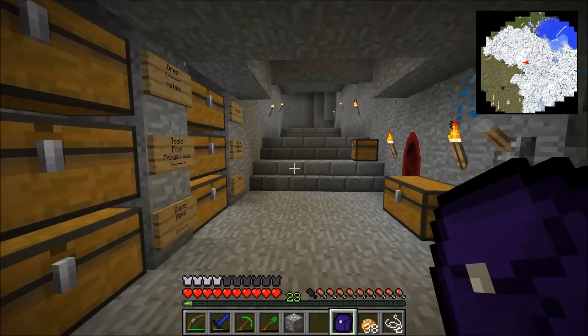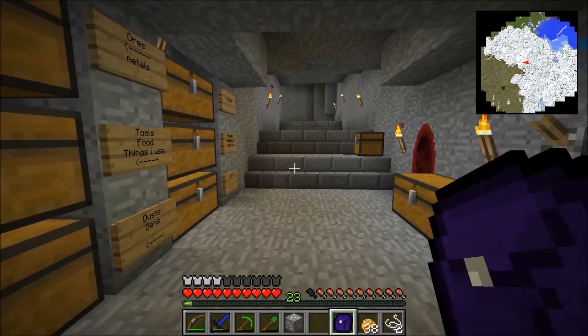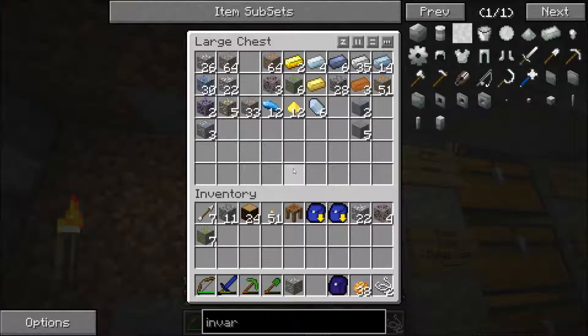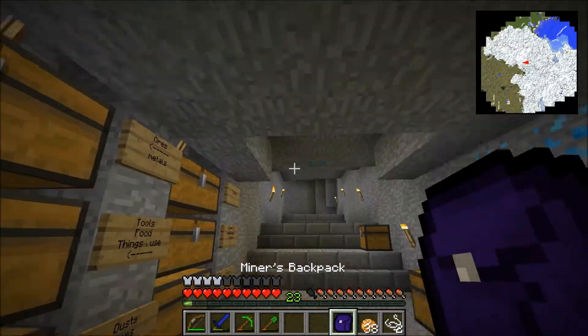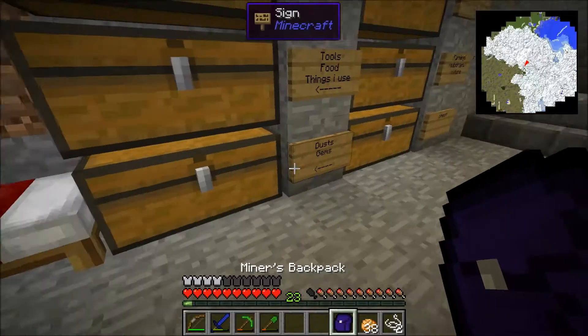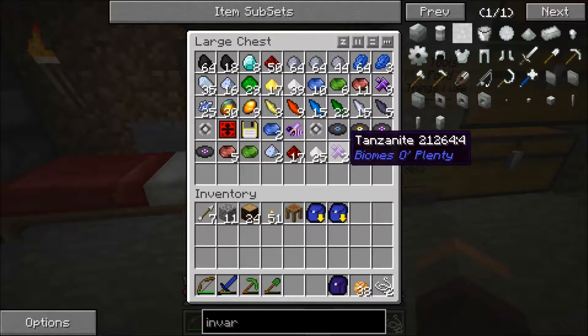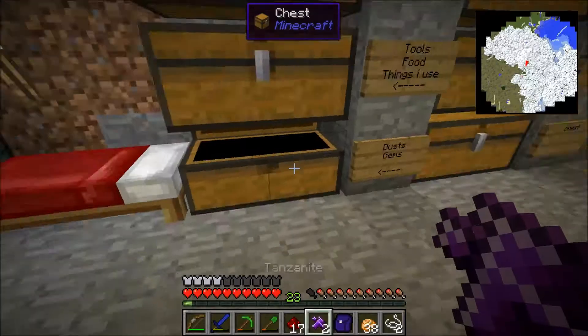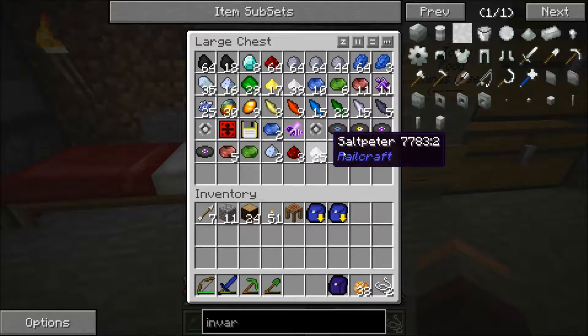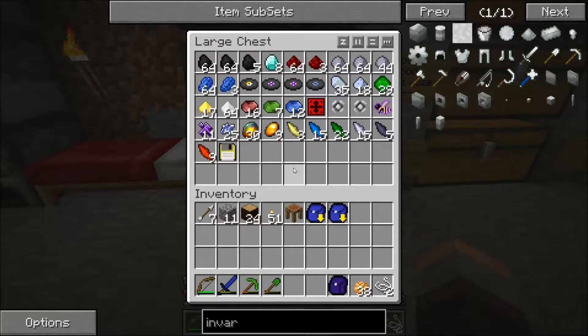Alright guys, I'm just back from mining and I thought it would be a handy trick with the bag. You could right-click on the bag and just take the ores from your inventory and put them in a chest and do your normal business. Or you could shift right-click with the bag on a chest and it will completely empty the inventory into the chest. As you can see it will take some items and put it back in the bag, and if I shift right-click it's back in the bag in the chest. Just thought I'd share that with you.